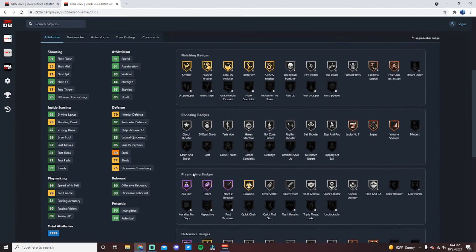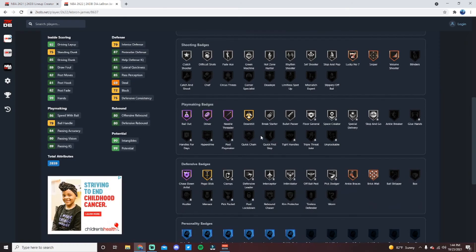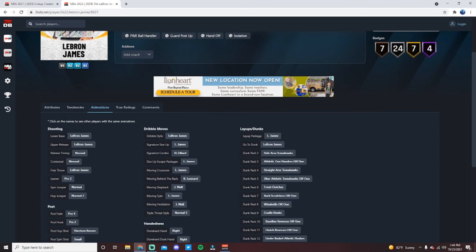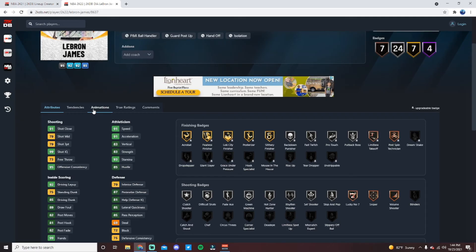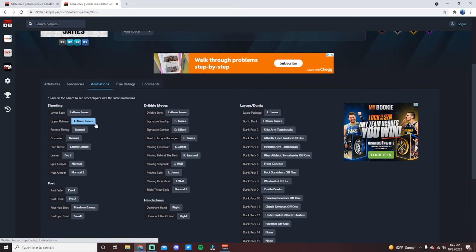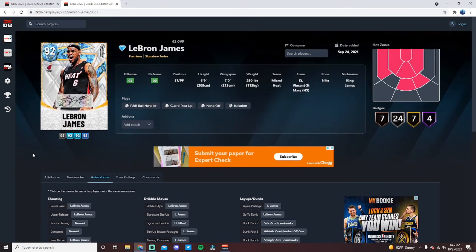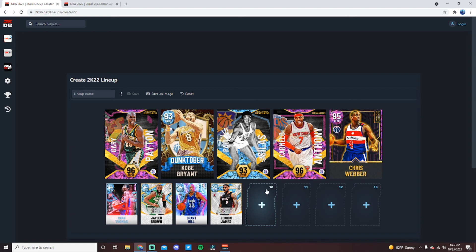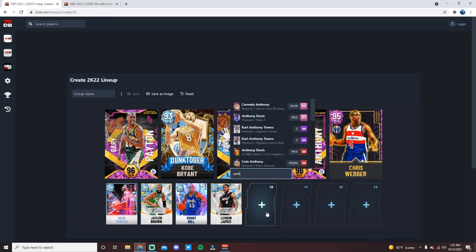He comes with Hall of Fame Bailout, Dimer, Needle Threader, and Chase Down Artist — also Gold Posterizer. Doesn't get Quick First Step but has Silver Bullet Passer, Silver Clamps upgradeable, Silver Interceptor, Intimidator, Pick Dodger, Bronze Ankle Braces, Pickpocket, Post Lockdown. He does have a lot of silver badges that can't be upgraded and is missing some important badges, but he's still LeBron James — incredible dunk animations, a great slasher, plays defense better than his stats suggest, and at 91 speed at the power forward position, that's really good. His jump shot on next-gen is phenomenal. He still deserves a spot on the best team in MyTeam right now.